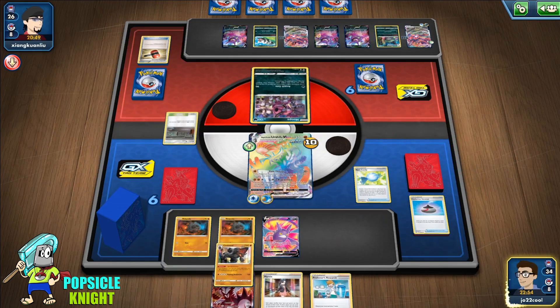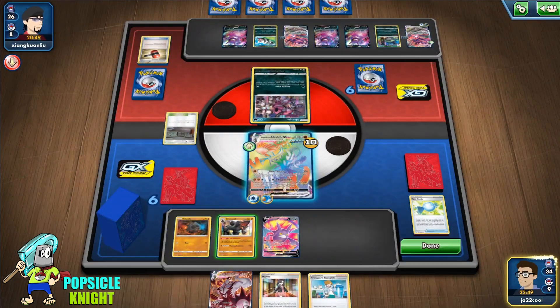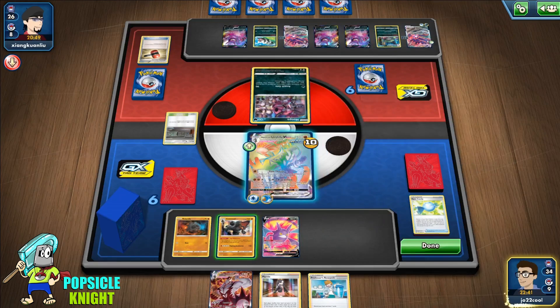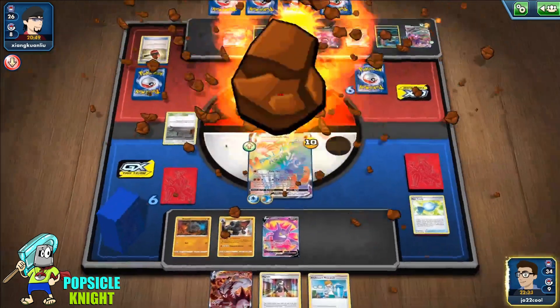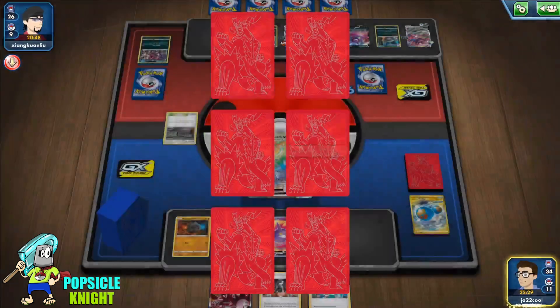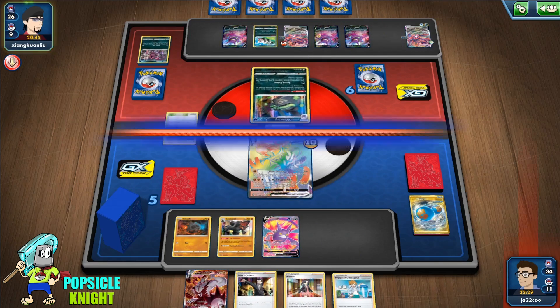The way I build a Stage 2 or any evolution, I always get 2 Evolution Incense and 2 Pokémon Communication. I'm going to try and attack here — get this Pokémon in the active and chip damage the other Eternatus VMAX. We do get a Boss's Order from that one prize. Galarian Weezing is going to mess us up; we won't be able to use Colossal.